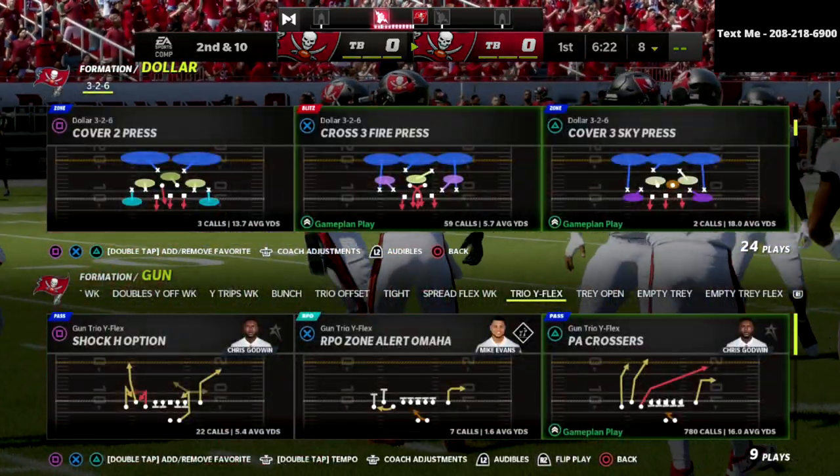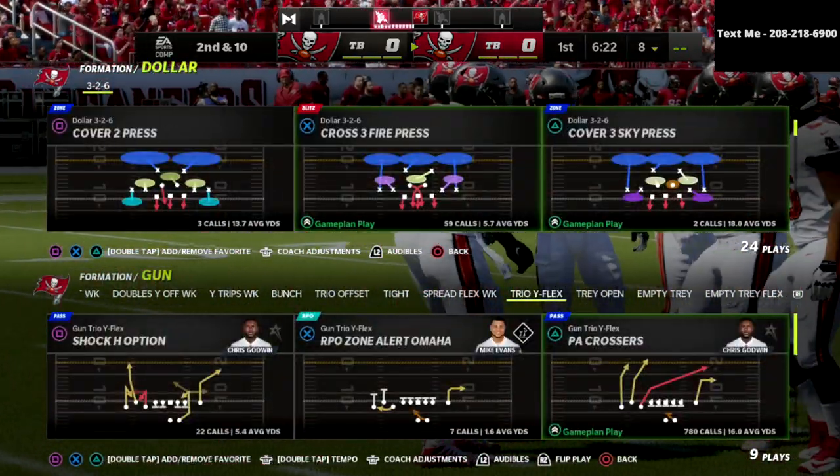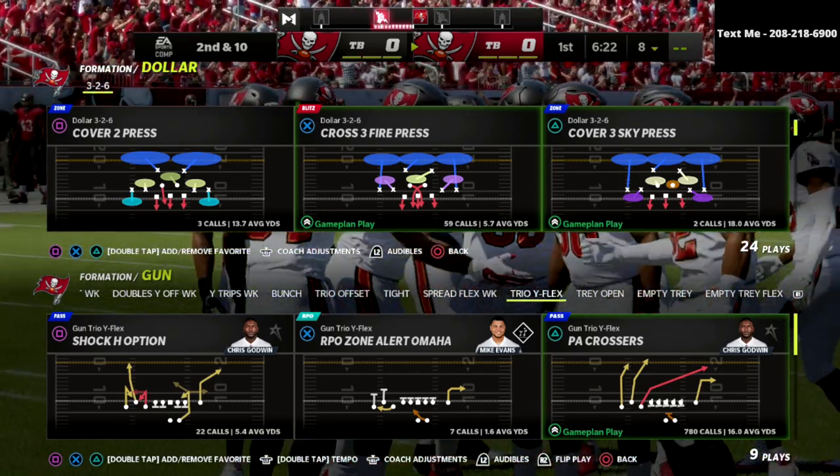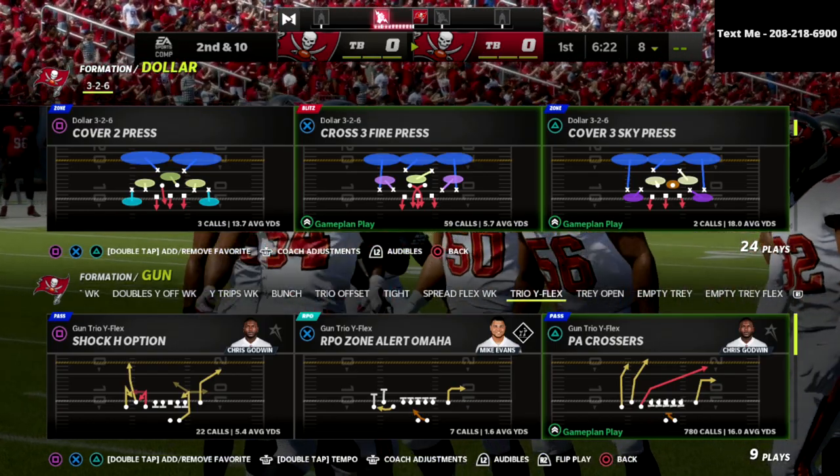In this video, I'm going to show you one of my favorite little routes in the entire game for getting over the top of 30-yard cloud flats consistently out of the trio yflex.